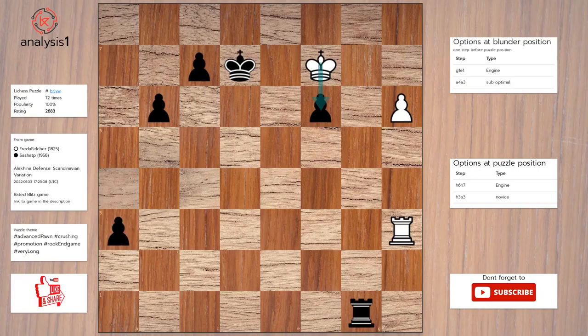One more. Here are the threats: king takes pawn, rook takes pawn. Checks in puzzle position: rook to d3, check. Here is the solution to the puzzle: h7. A2. Promotes to queen. Promotes to queen. Queen to e8, check. King to d6.